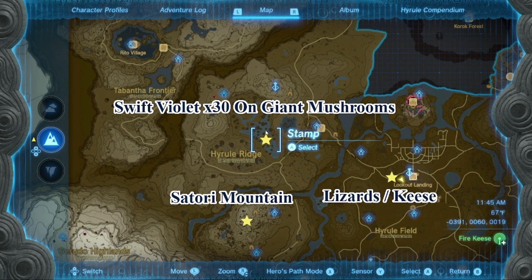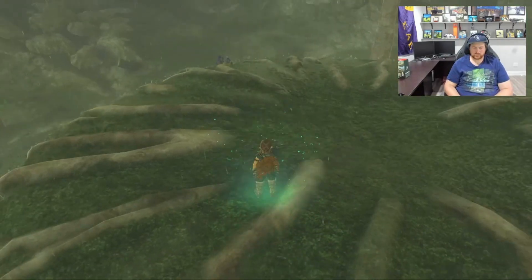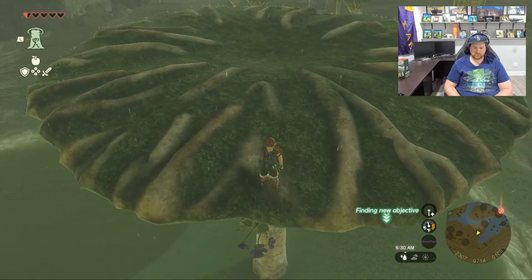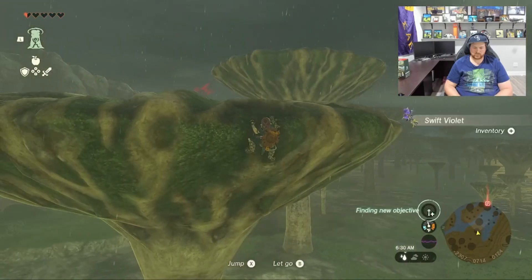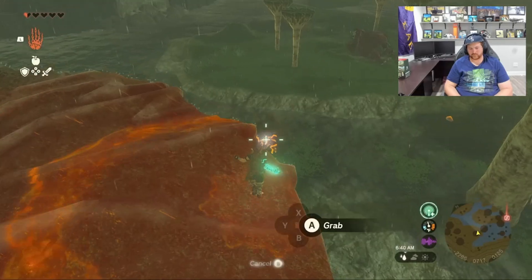The first map we're looking at — we're going to this area right here. Hopefully you haven't had a blood moon yet because that'll make this process way easier. The swift violets are much easier to acquire than the keese wings. There are these giant mushrooms in this area and you want to ascend up on them — each mushroom generally has five, 30 total, it's a fixed number. Just try to grab them without falling off in whatever way you feel comfortable, whether that is using ultra hand or hanging off the edge.